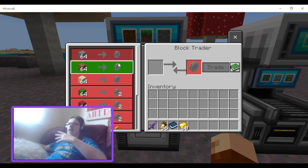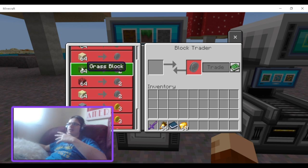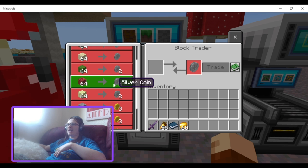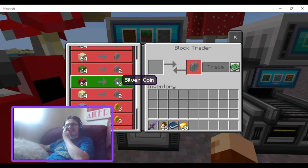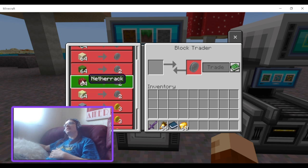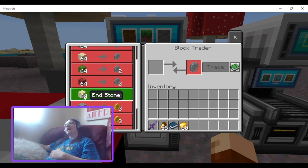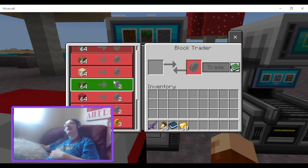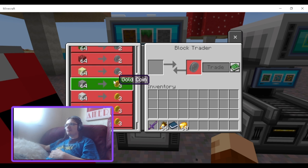Then you get 64 grass for two silver coins, 64 netherrack and end stone for two as well. That's fine because you need Silk Touch to get grass, you need to go to the Nether to get netherrack, and end stone requires going to the End — so it gives those blocks some use and they're all fairly difficult to obtain.